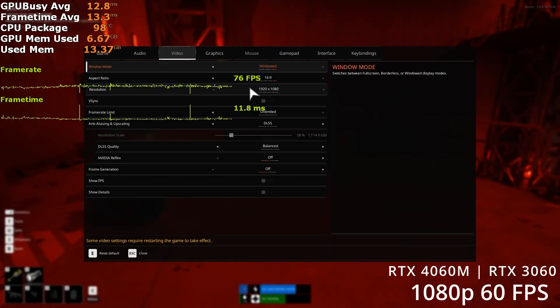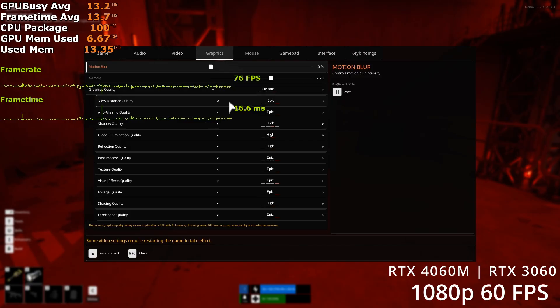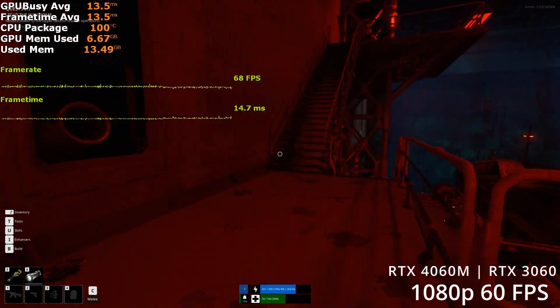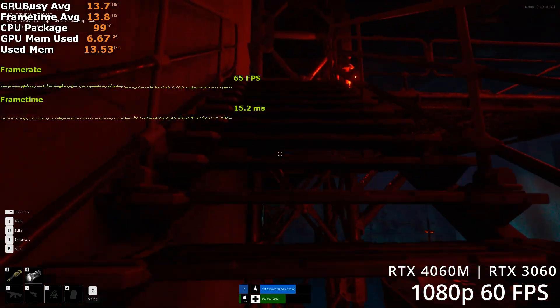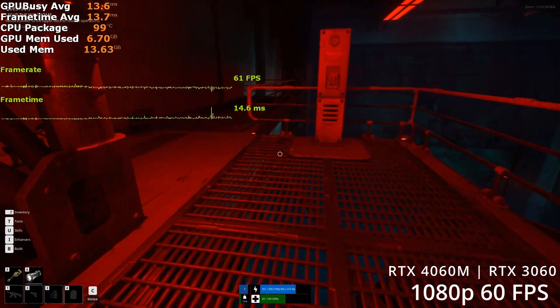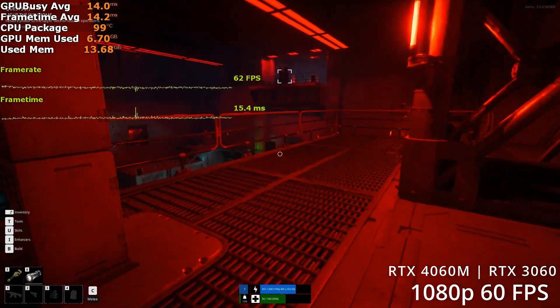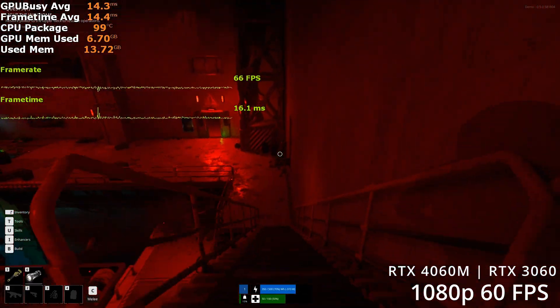1080p is much more forgiving. You'll need balanced upscaling and you'll have to set shadow quality, reflection quality, global illumination quality and shading quality to high. This will get you around 65-66 FPS in large open areas like these, and around 70 plus on the boat, ship and small closed off rooms and habitats.